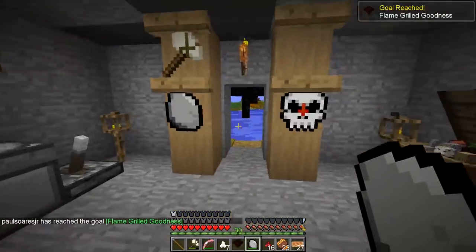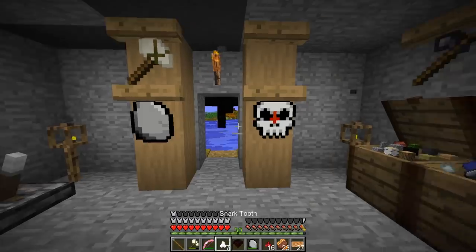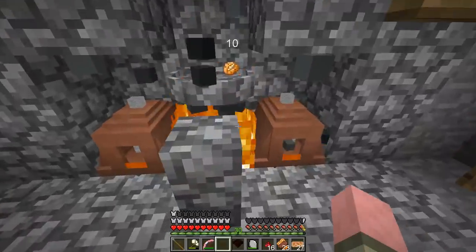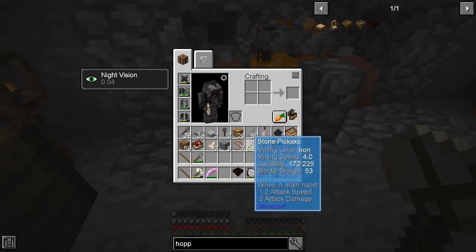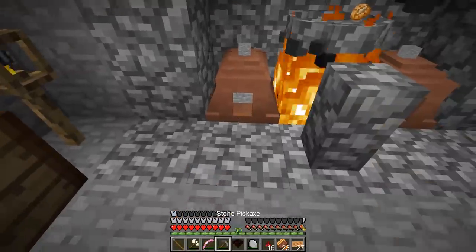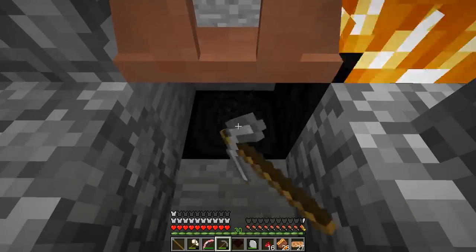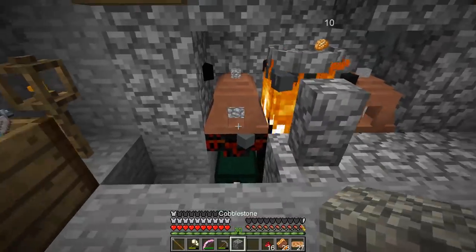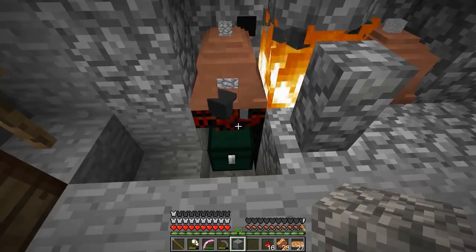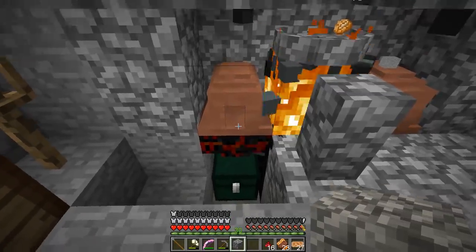Booga booga — there it is, baby! It's colorful and it's flame grilled, just the way you like it. It says: place under clay kiln or stone grill, works as a fire source for basic automation. Oh! We can put it underneath things. Let's put it here — that was a piece of charcoal, let's grab it. Put some stone in there and the flame grilled hopper is providing heat to the kiln.